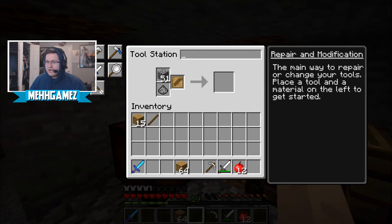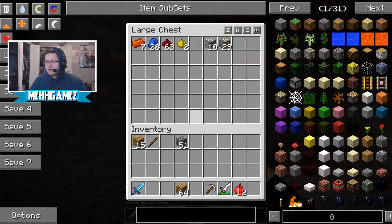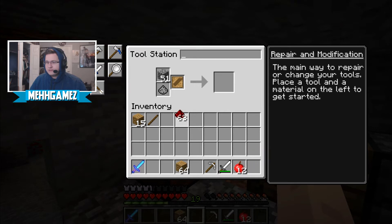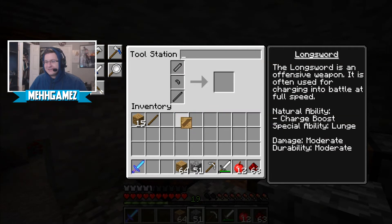Why? I need this — give this to me. Should I get redstone too or something? The longsword is a defensive weapon, often used for charging in battle at full speed. Natural ability: charge boost. Special ability: launch. Damage: moderate, durability: moderate. So how do I make this damn thing?